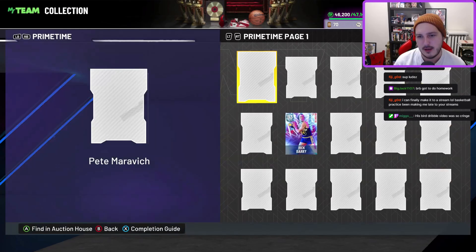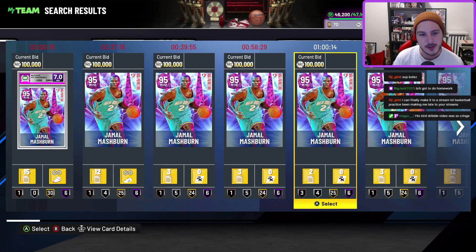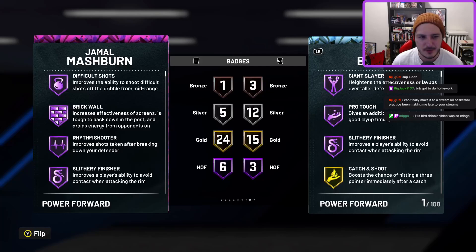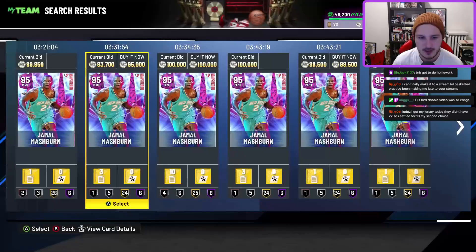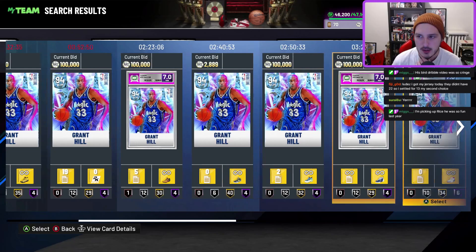Looking at the market overall — it never really collapses at this point. We had a market collapse due to Alter Ego packs, but Jamal Mashburn is 100k, which is crazy — and he's a buyout. He's probably going to be just as good as the Klay Thompson we're getting tomorrow. Elgin Baylor is cheap too — a lot of cards are going down in price.